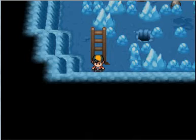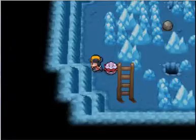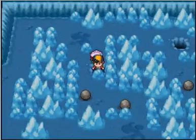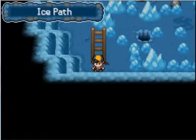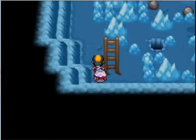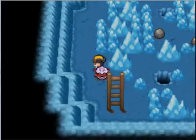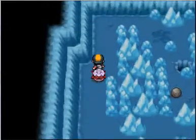Okay then. In this room, there are boulders which you have to push into those holes. You have to be very, very careful not to fall into one of those holes, because if you do, you go down a floor and reset all the boulders. My suggestion: walk. Have your running shoes off, don't use your bike, just walk. That way you don't accidentally fall into a hole.